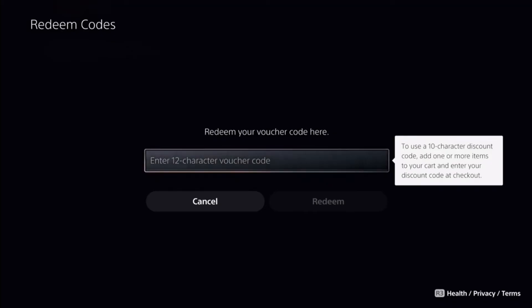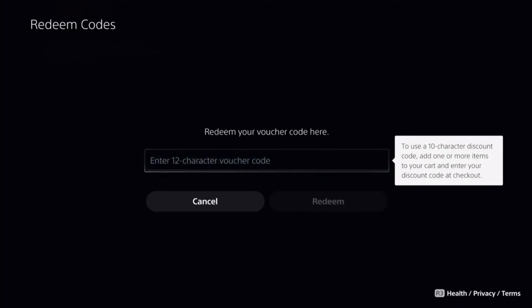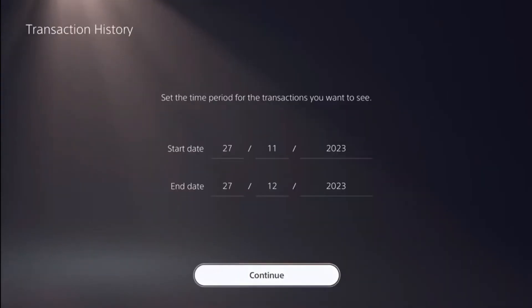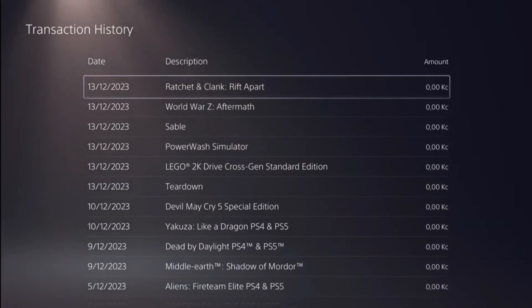Lastly, if you want to double check if your gift card was activated, you can go back and go to transaction history. There select a time frame, click on continue and all of your purchases and gift card activations should be visible here.